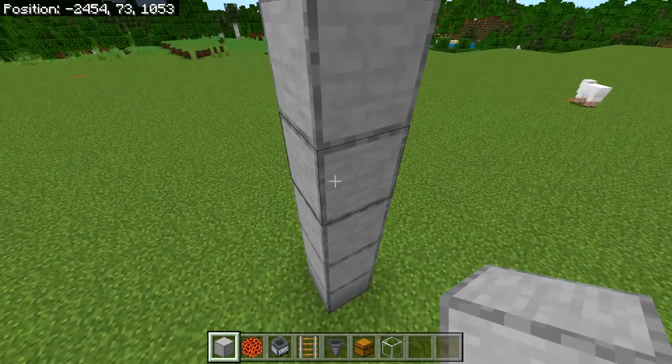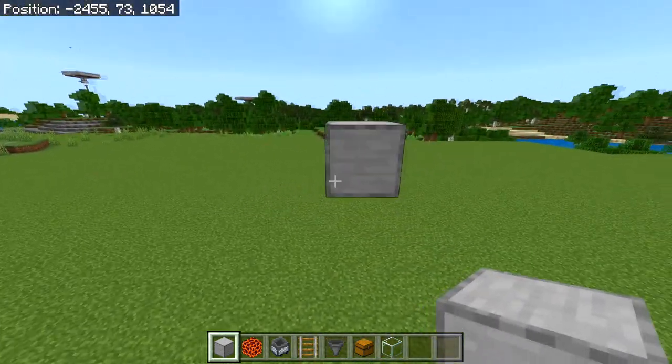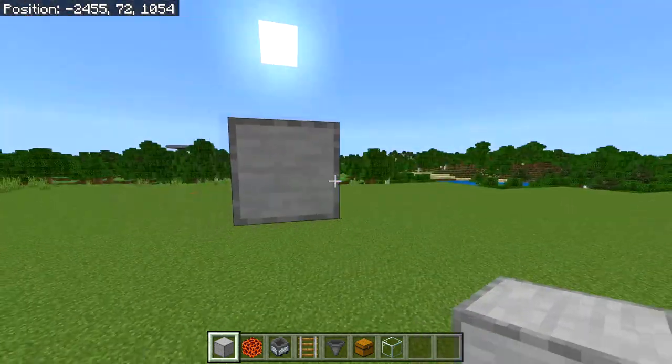Then destroy the 4 bottom blocks: 1, 2, 3, 4. Then after you have done that, simply build 8 blocks going out from this middle block in every direction.